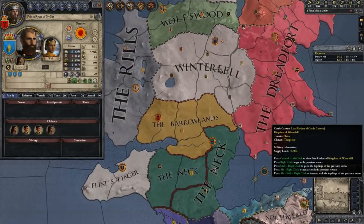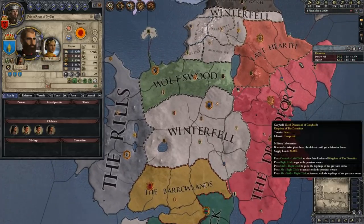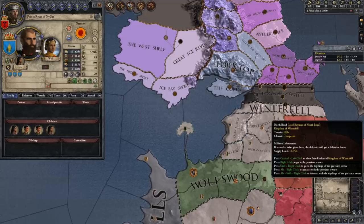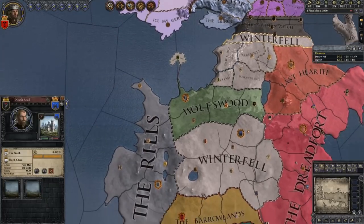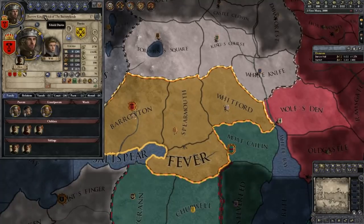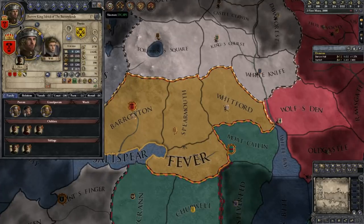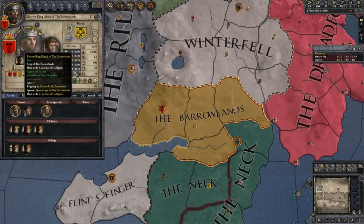I thought about what I wanted to play as because right now the Starks don't have all the North — they really don't have a much bigger kingdom than the Dreadfort. Land-wise the Ryswells are about the same size, Wolfswood's not bad, and for some reason — I guess because Brandon gave this to the Night's Watch — Winterfell has that little strip of land up there that's nowhere close to the rest of it. What I wanted to play as is the Barrowlands. We're going to play as Barrow King Edric of the Barrowlands.